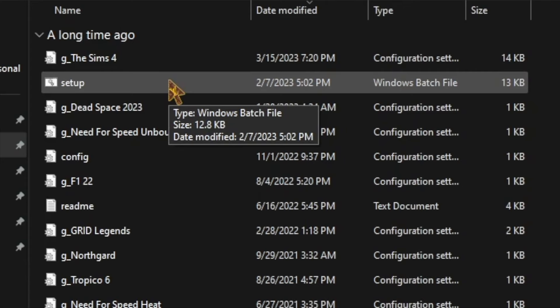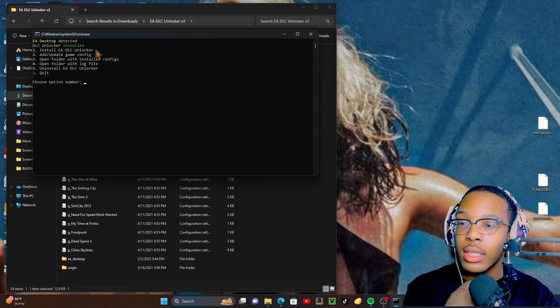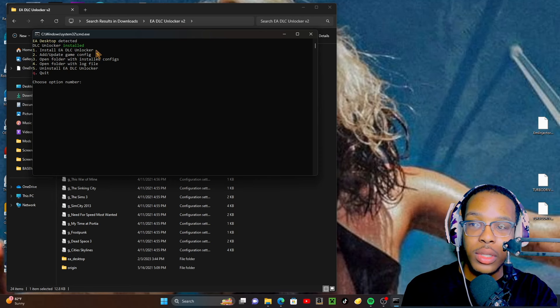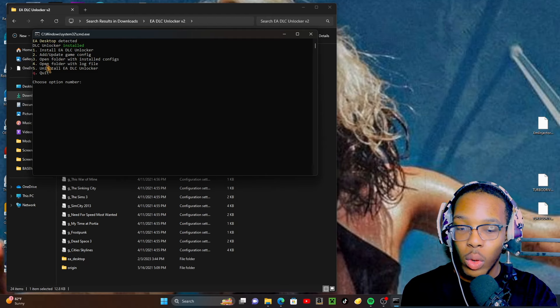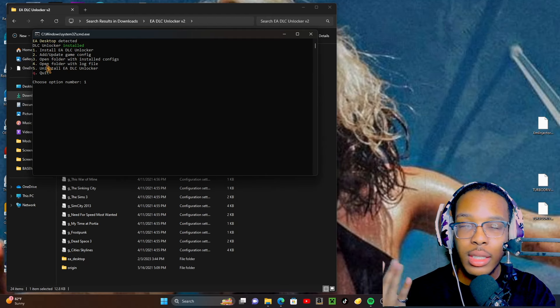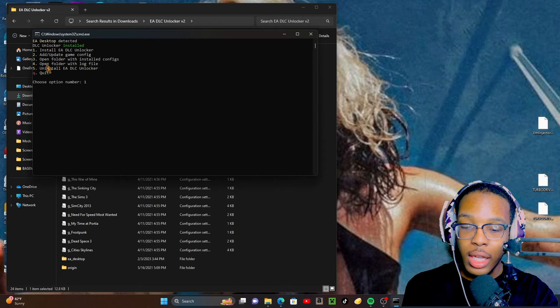This is so simple. You click Setup. Right now my thing says DLC Unlocker is installed. For y'all who don't have it yet, it will say DLC Unlocker not installed. Then you will press 1 on your keypad. This is the same thing for Mac — Mac users, you will press something that says Setup.bat. It's the same thing. Press 1, and then you press Enter.